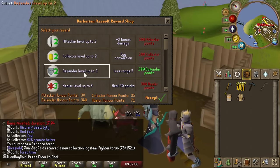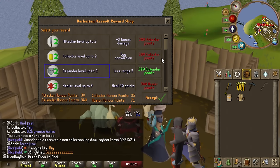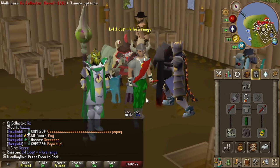Let's see if we can level up now. Do I have enough points? Sweet, yeah there we go. I have extra points, so we'll get level two defender. Now we can do some slayer in style — we got the extra max hit.